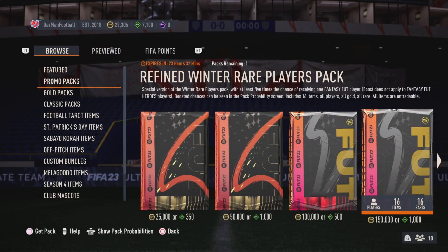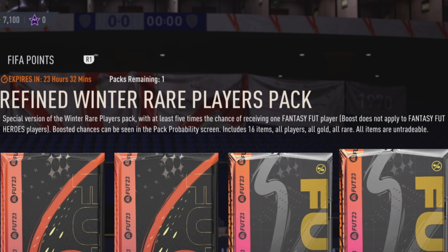In a previous video we had the first new pack on FIFA Ultimate Team. In this video we have the next new pack — it's the Refined Winter Rare Players Pack. It's a special version of the Winter Rare Players Pack with at least five times the chance of receiving one Fantasy Fut player. Like the other pack, this boost does not apply to Fantasy Fut Heroes. The boosted chances can be seen in the pack probability screen.